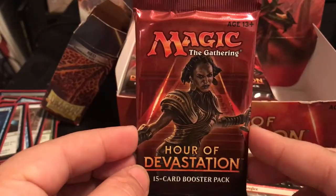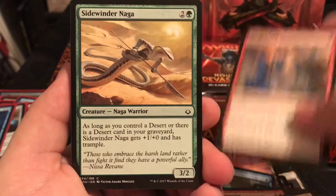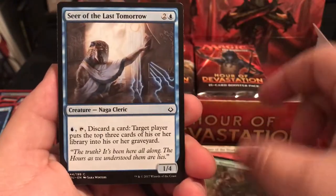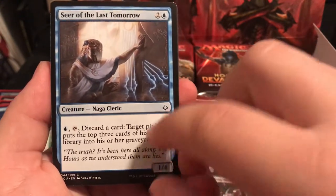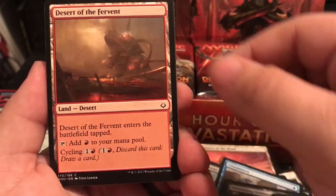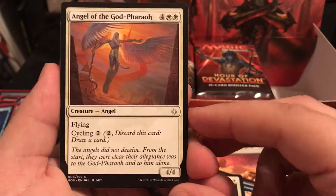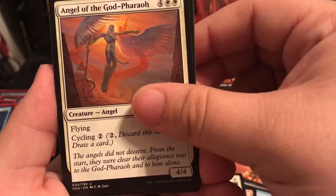Last pack - it's been nothing but commons so far. Countervailing Winds, Sand Blast, Kindled Fury, Siren of Wadernaga, Marauding Bonecrusher, Oasis Ritualist. Seer of Last Tomorrow is a 1/4 for 3 - pay 1, discard a card, target player mills the top 3 cards. Love it. Angel of the God-Pharaoh is a 6-drop with flying and Cycle 2 - not too bad, just cycle to get another card for the 2 cost.